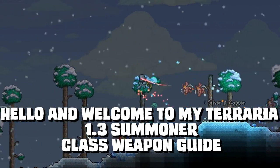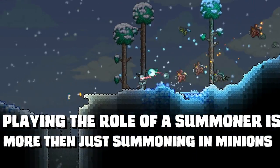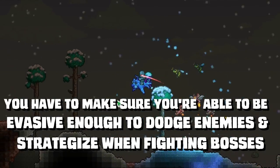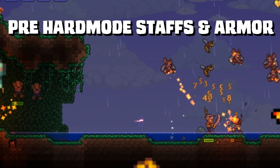Hello and welcome to my Terraria 1.3 summoner class weapon guide. Playing the role of a summoner is more than just summoning in minions — you have to make sure you are able to be evasive enough to dodge enemies and strategize when fighting bosses. In pre-hardmode there are 3 staffs you can get for this summoner class and 1 armor set.